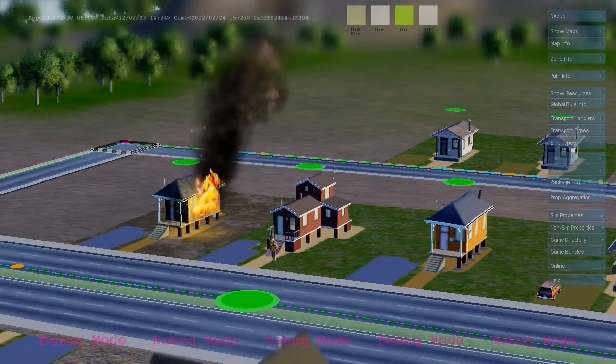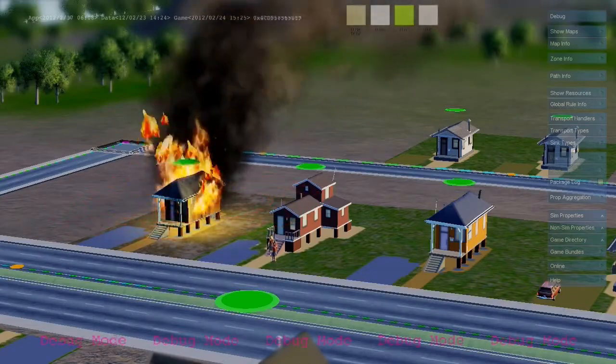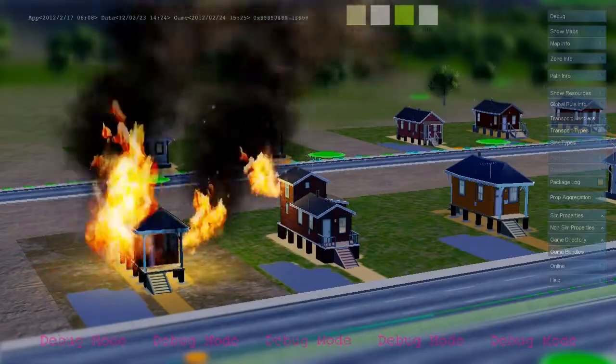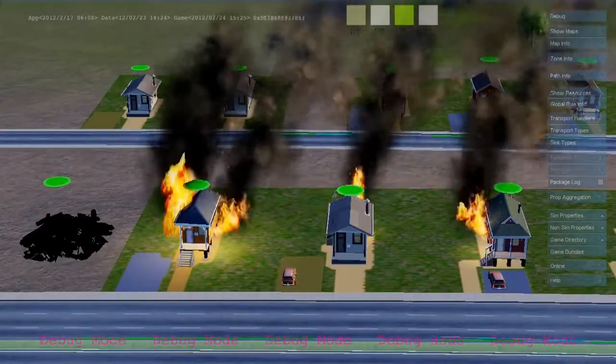Once this house catches fire, its simulation rules tick down the amount of flammable materials inside the building. It's also creating agents carrying heat. These heat agents spread out radially and transmit heat to the adjacent buildings.